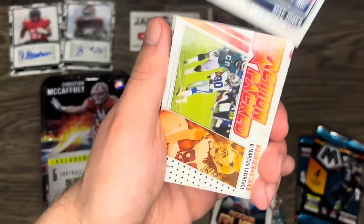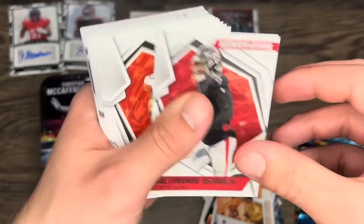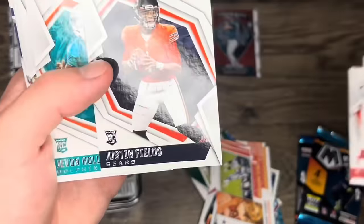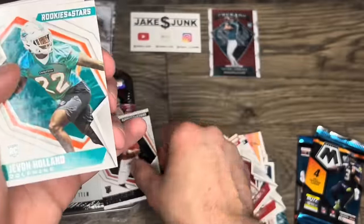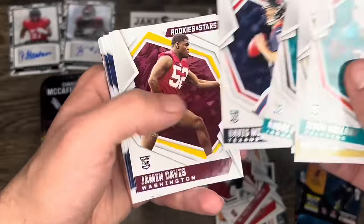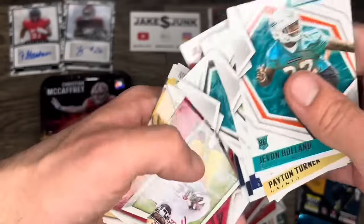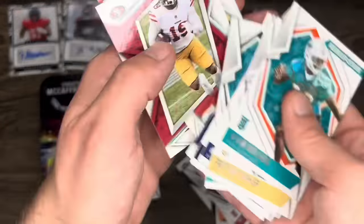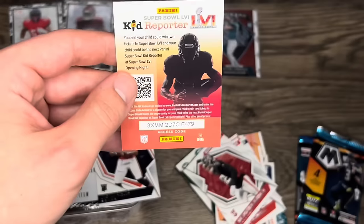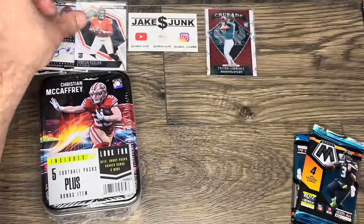Also out of this pack: Mac Jones — he hasn't done too much — Marcus Lawrence, Justin Fields rookie, Mac Jones rookie, Davis Mills — all potential but nothing too crazy. Then we get Tom Brady, Tyreek Hill, and a Justin Fields card to round out that pack.